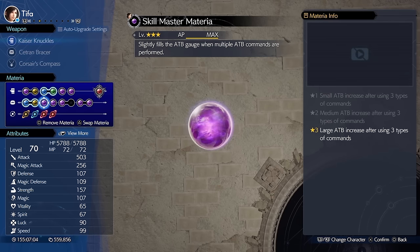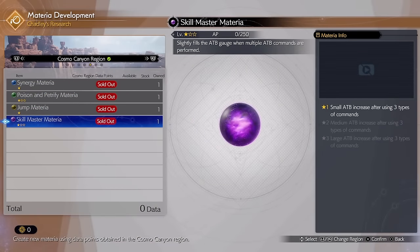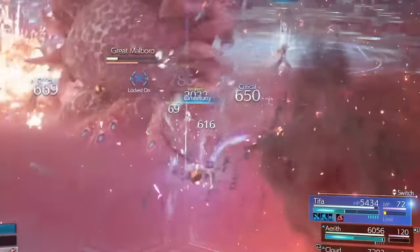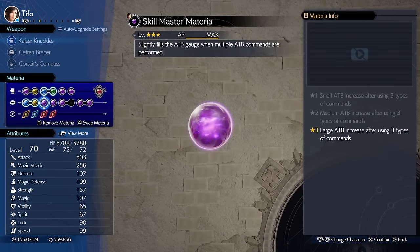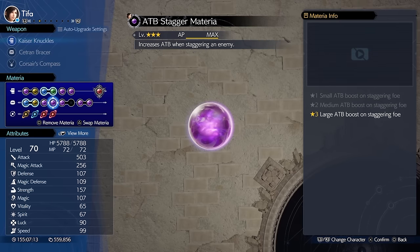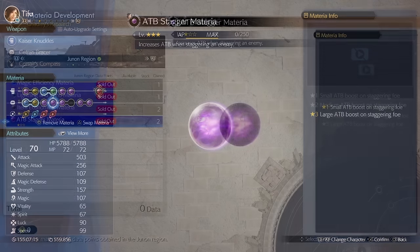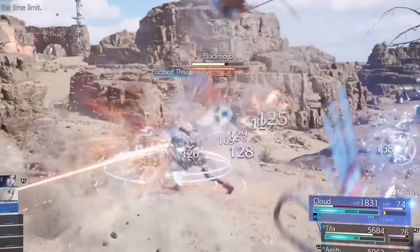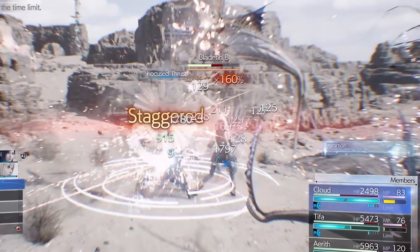Now that we'll be getting our ATB faster, we'll be doing more actions that cost ATB, so we'll want Skill Master. We could get this from Chadley in the Cosmo Canyon region. Skill Master gives us a free ATB every time we do three unique ATB commands. Seeing we'll be using a ton of ATB, it's good to assume we'll stagger our enemy much easier, so ATB Stagger sounds like a good idea. You can get this from Chadley in the Junon region. This gives us a free ATB every time we stagger an enemy.